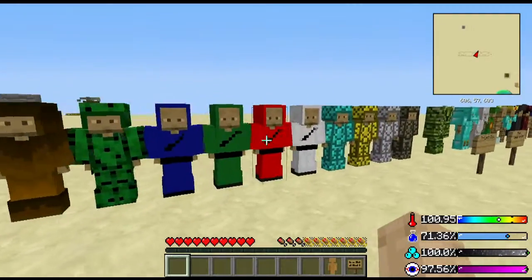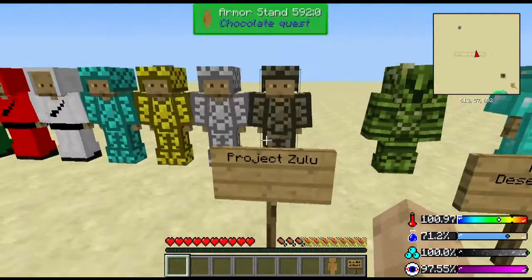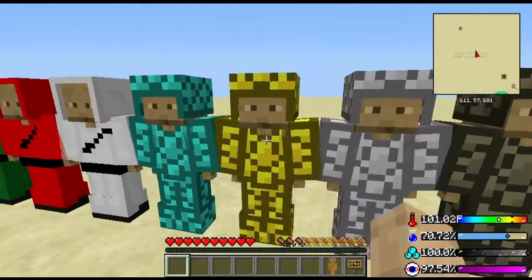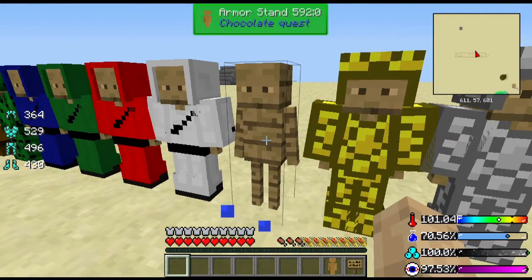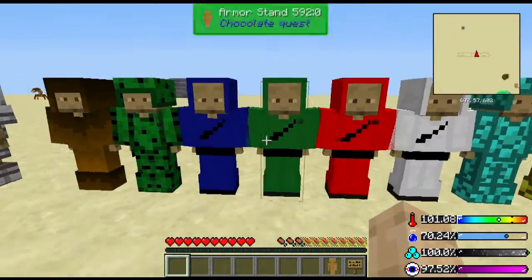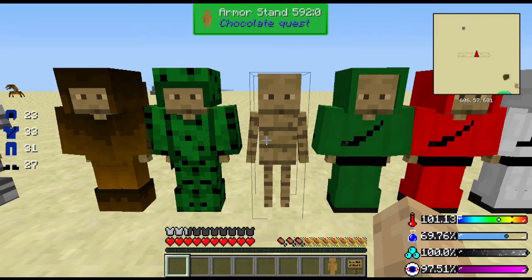Specialty armors — you got Zulu. If you want scale armor, you got leather, iron, gold, and diamond scale armor. Diamond scale is really good, looks pretty cool. You can also make cloth armor in three different colors — not the best armor, but you look cool.